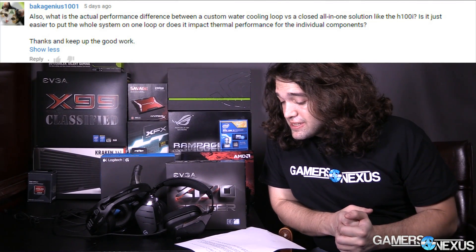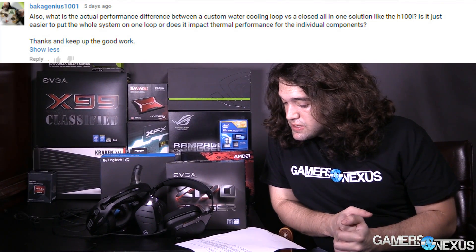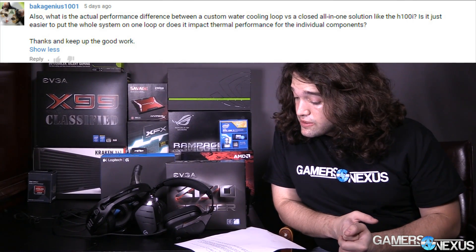Next question in this two-parter: What is the actual performance difference between a custom water cooling loop versus a closed all-in-one solution like the H100i? This isn't really linearly comparable because a closed solution is super easy — just one component — and requires no real effort to install over an original air cooler or stock cooler. With a closed-loop cooler, the main advantage is ease. You can install it very easily, it still gives you a lot of performance, and it's decent for overclocking all the way up to pretty high-level overclocking. An open-loop cooler mostly looks really cool, and you can customize the fluid, the tubing, make it rigid — which is really hard to do, by the way — and it just makes your system look a whole lot better.